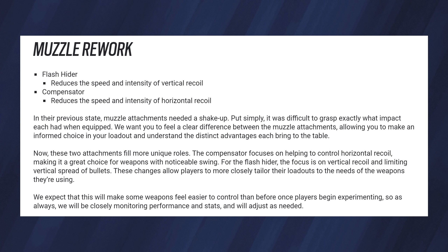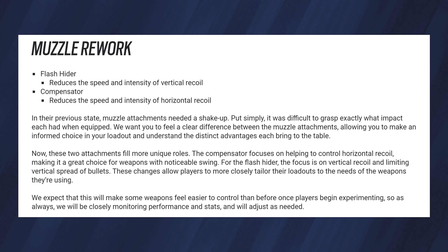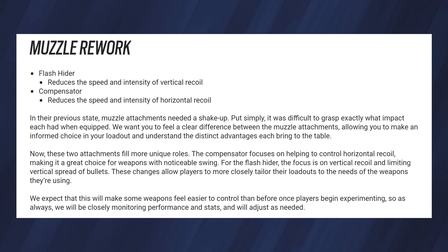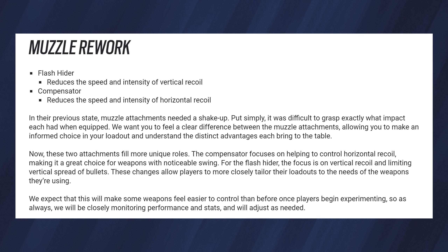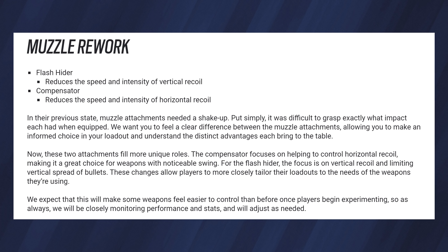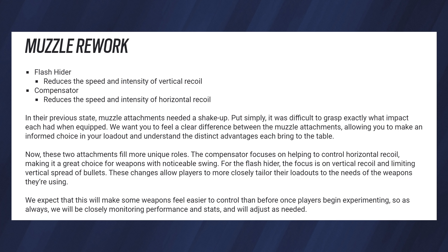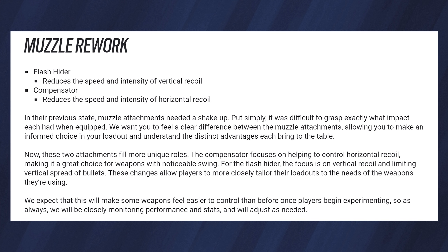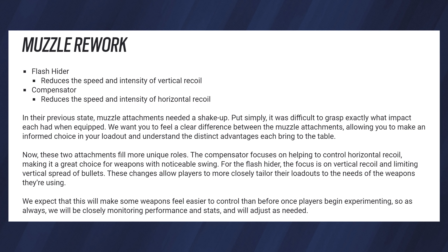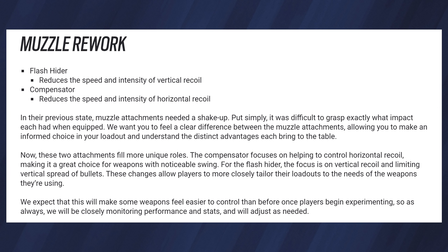Jumping over to the designer notes: the Flash Hider reduces the speed and intensity of vertical recoil, the Compensator reduces the speed and intensity of horizontal recoil. They expect this will make some weapons feel easier to control than before once players begin experimenting, and they will be monitoring performance and adjusting as needed. Even with the added paragraphs, this info doesn't give us a concrete explanation of how the attachments will work. The official takeaway: Flash Hider good for vertical recoil, Compensator good for horizontal recoil — allegedly.